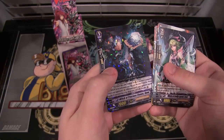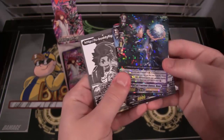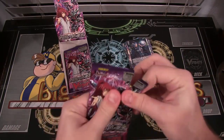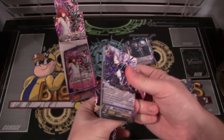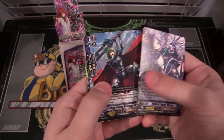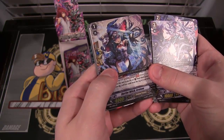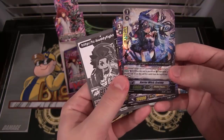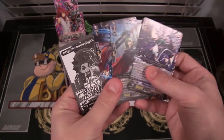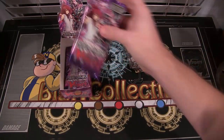We have another double rare, which is Witch of Precious Stones Dana. That looks cool - I like the way the artwork is. I like all the sparkles from the rares on these extra boosters. And we have another double rare - Barrier Witch Grainy, I think is how you say that. I like the way that one looks too. I like that there are witches in Shadow Paladins - I don't remember them having so many witches in the previous ones, but it looks cool.